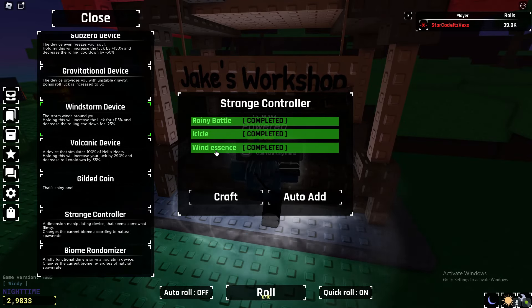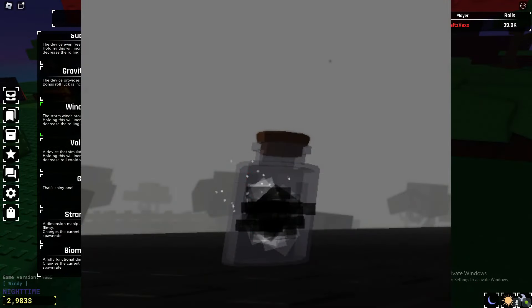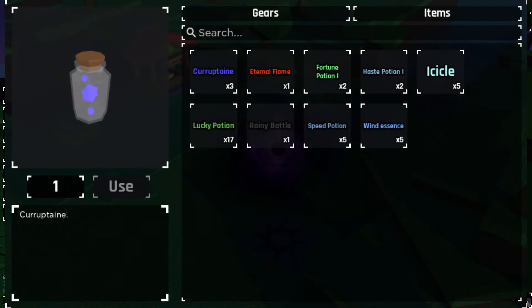You need a wind essence, icicle, rainy bottle, corrupt iron, piece of star, and a ton of flame and null.